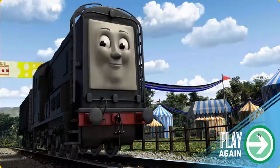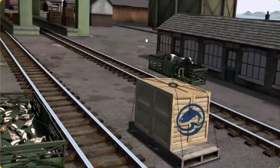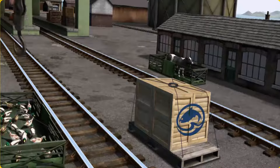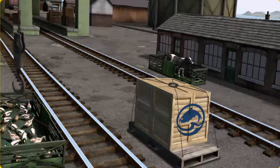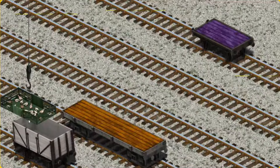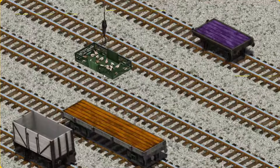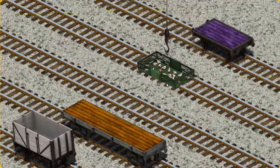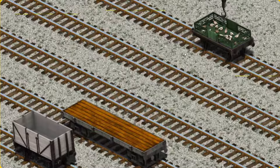Diesel arrived proudly at the fair. With your help, he was right on time. It's a busy day at Brendam Docks. Thomas and his friends have many deliveries to make. Thomas must deliver the ducks to Farmer McCall's farm. Show Cranky where the ducks are. You found them! Let's lift and load. Now the cargo must be loaded. Show Cranky where the purple flatbed is. You found it!